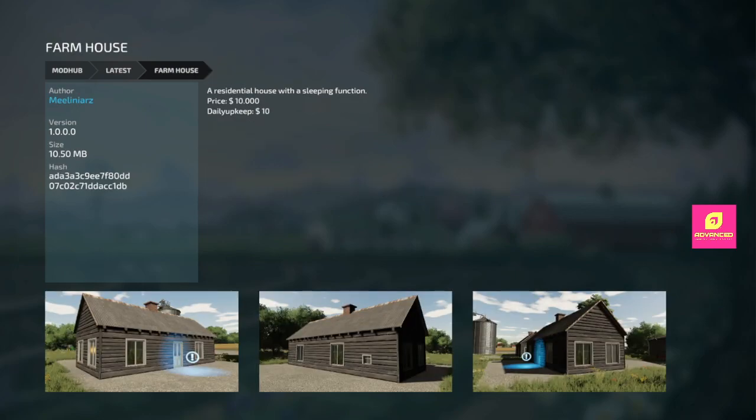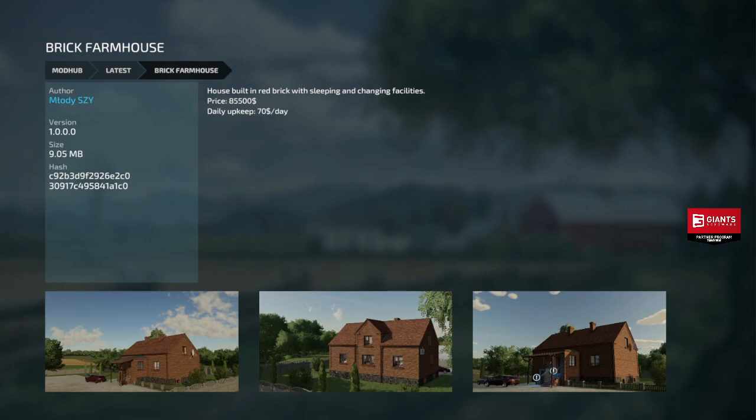Next we got a farmhouse — 10 grand, it's got a sleep trigger, nice little rustic looking house. There's another house too that looks like an English cottage — 85,500, definitely more expensive than the last one, but it does have your sleep trigger and wardrobe.